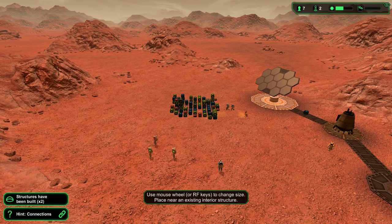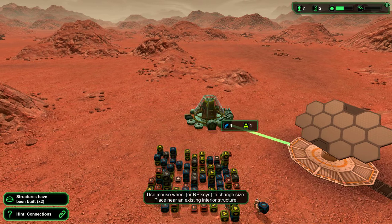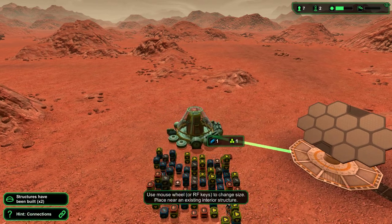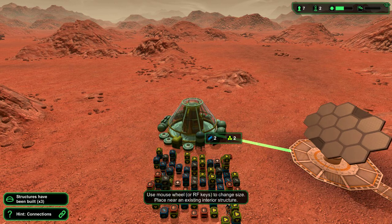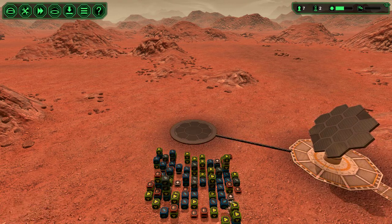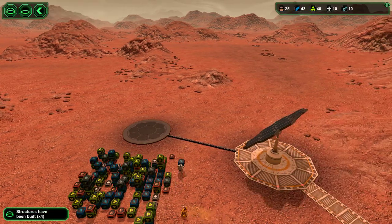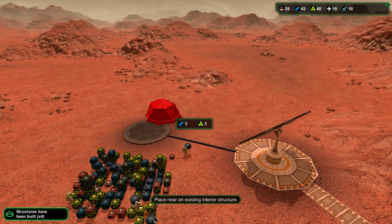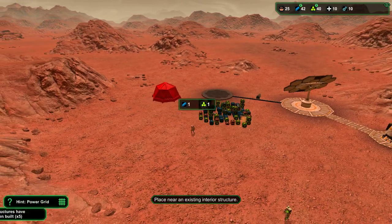The important part of being on a planet far from where you are is oxygen. I want a big one — stuff it, I want a big one. Yeah, tell me how to spend my own resources. Let's go and build an airlock. I'm going to put it here.